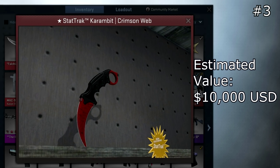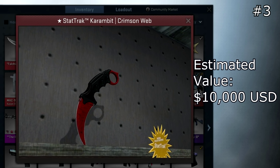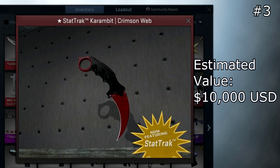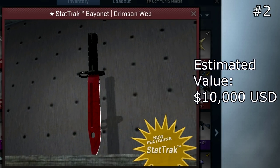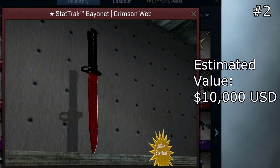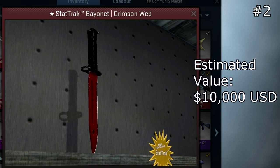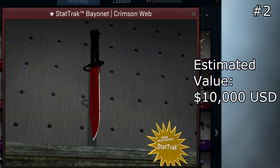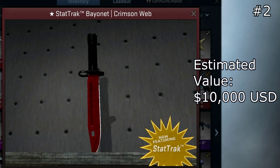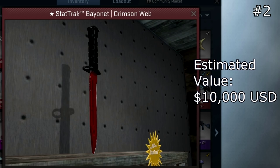At number 3, we have the StatTrak Karambit Crimson Web Factory New. The estimated value for this is around $10,000 — I don't know if any are for sale at the moment, so it could be worth even more. This is just one of the most high-tier, insanely rare and desired knives. At number 2, there's only one of these that actually exists, which is why the price is so high. It's the StatTrak Bowie Knife Crimson Web Factory New. I estimated it around the same price as the karambit, but it's hard to value accurately since there's only one that exists.